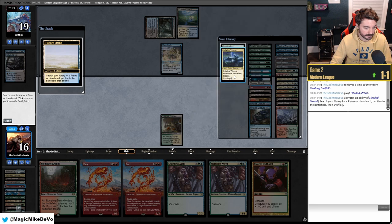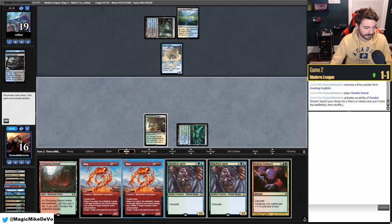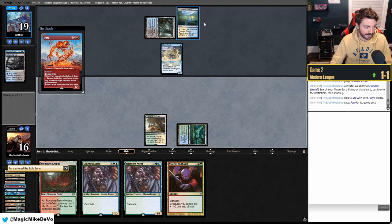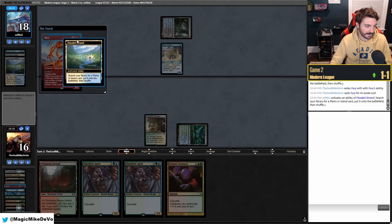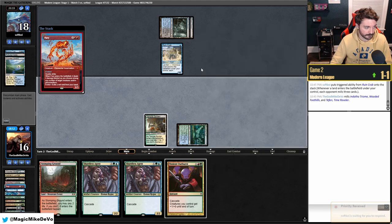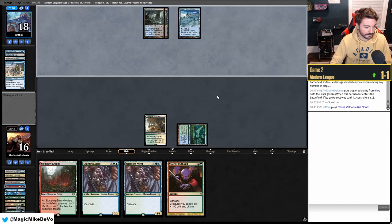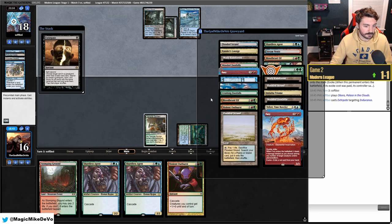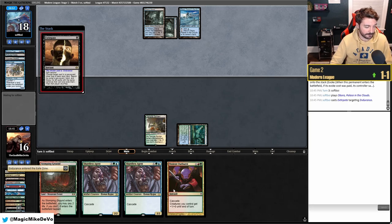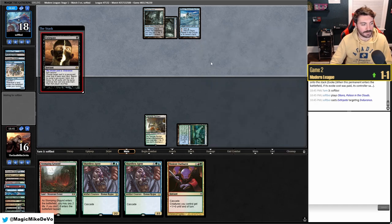We draw Violent Outburst and play Flooded Strand. We crack it now to get Breeding Pool — need a blue source and want to play around Archive Trap. We Fury the Crab away. They don't have another Crab. They might try to Drown. They hit one Endurance and Indatha Triome. We really want to make it to turn three to start slamming cascaders, but they can hold up Drown for all of them.